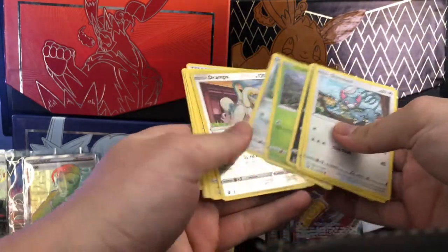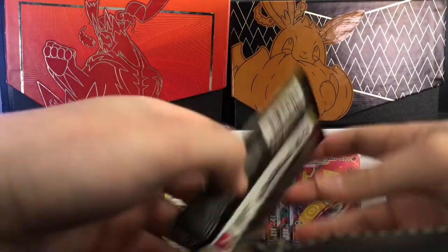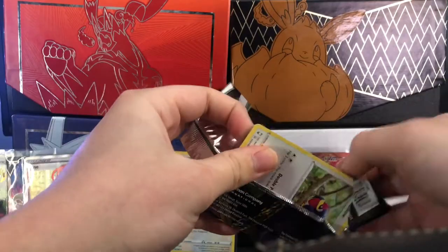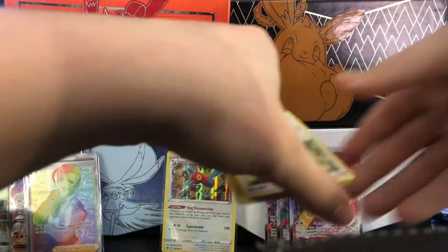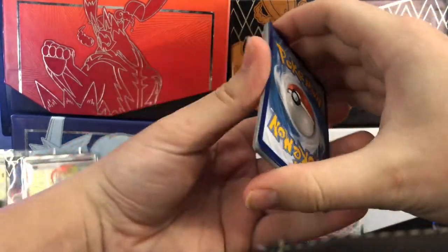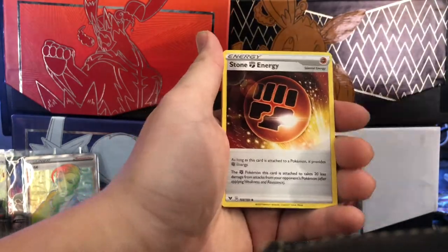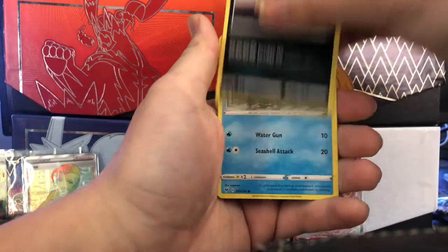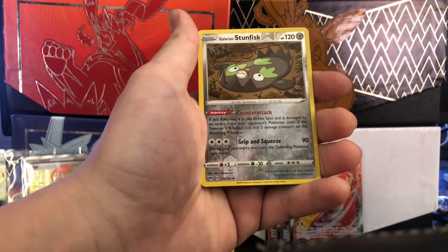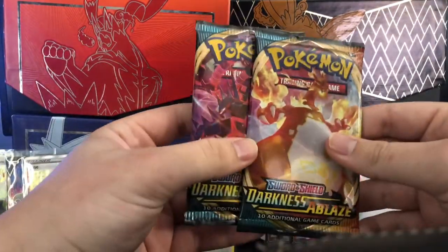Vivid Voltage — alright, Pikachu hunting! Yeah, so local card shop — hopefully I get the job because then I can open more packs on here. Go-Goat, Carracosta, Stone Energy, Talonflame, Sandile, Oshawott, Pinksy, Clefairy, Galarian Stunfisk. And we're getting very close — two Darkness Ablaze left.